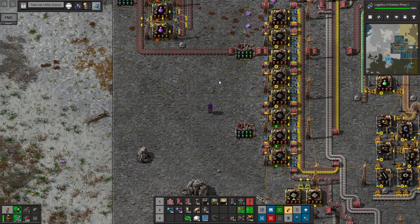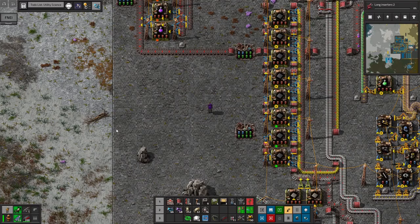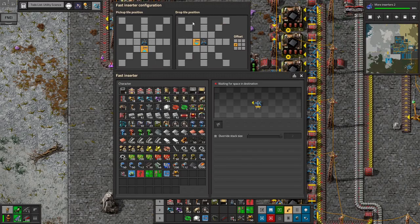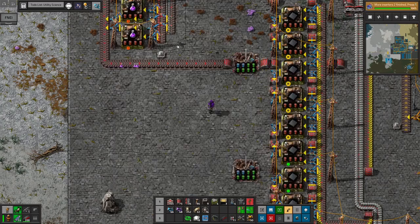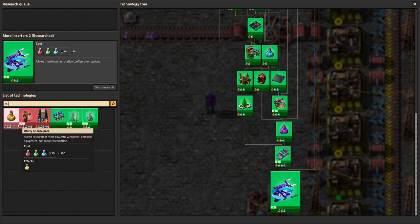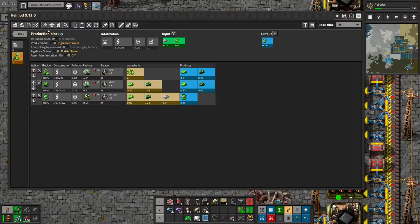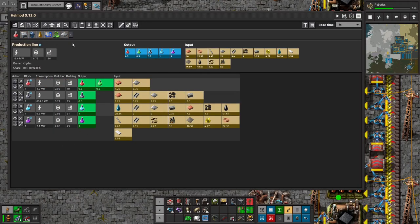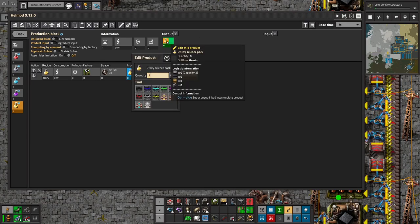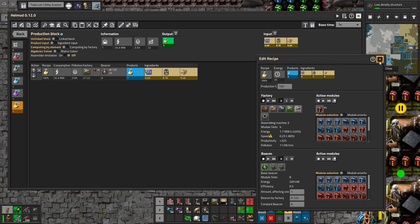Our Kovarex is getting closer — we're at 31, I'm excited to see that start running. I had to change this to a strong box because I had so much uranium-238 that it stopped running. I just realized I forgot to put a circuit condition on this — we want it to only run when U-238 is less than 9,000. We'll put it that way for now, and once Kovarex gets going we'll change that. Utility Science is the next big project — might as well research it. We can also get our other inserter types now, which I should have done a while ago.